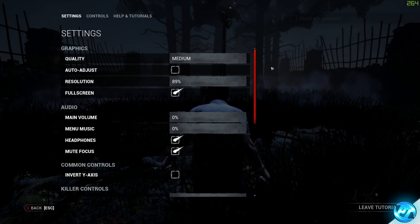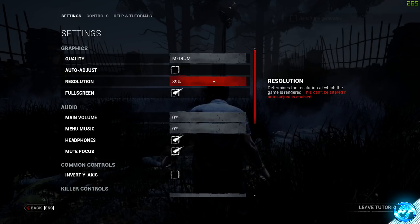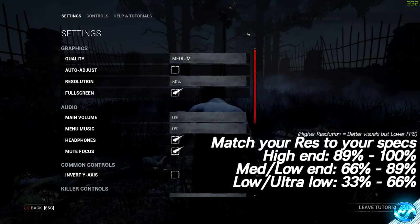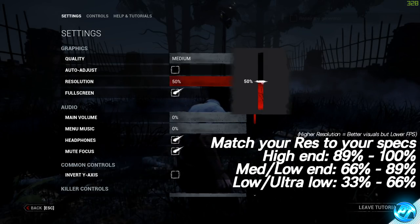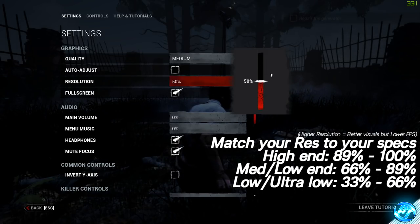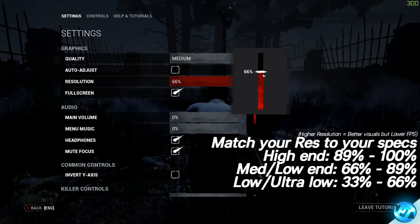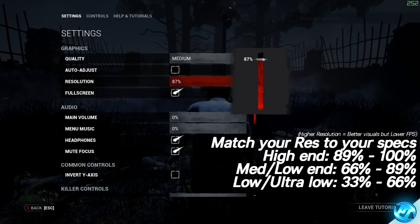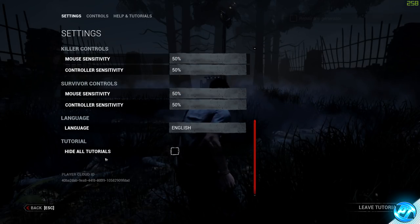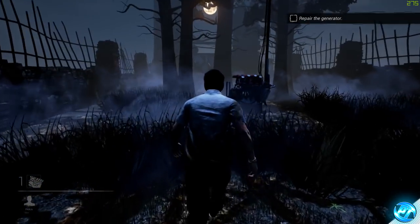Next go down to the resolution scale option, which is one of the most important settings and will determine how much FPS you get. For ultra low end systems, set resolution scale to around 30%. For low end systems, set it to around 50%. For low end to medium end older systems, go up to around 66%. For medium to higher end systems that want really good FPS, set it to 89%. You can go up to 100 but expect lower FPS. Once set, press the back button as changes are applied automatically and you can see real-time FPS changes in the top right of the screen.